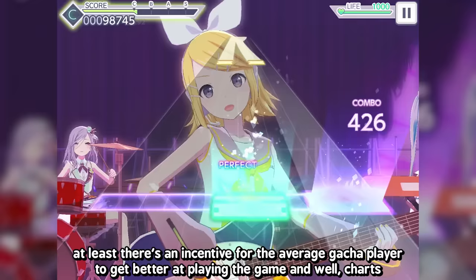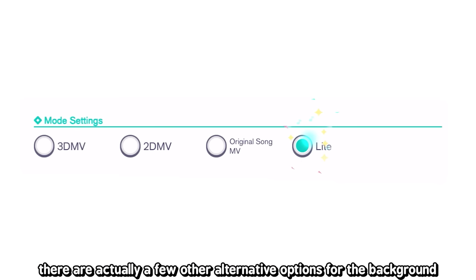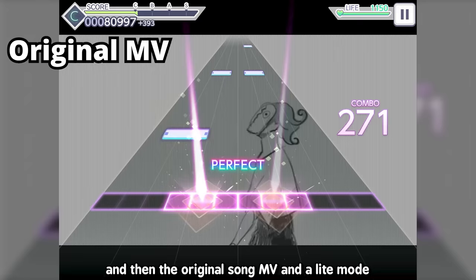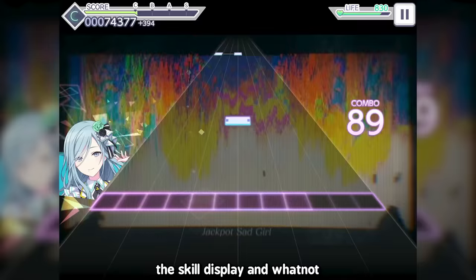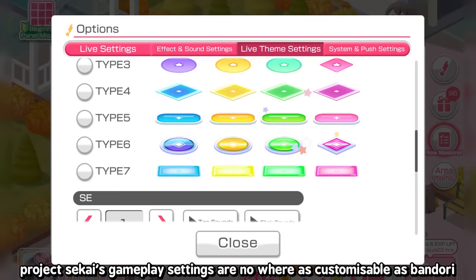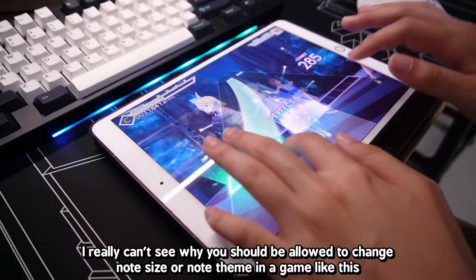The 3D MVs in the background are pretty cool and look good for a mobile game. You can turn them off in settings if you find them distracting or your device can't handle the 3D. There are alternative background options: the 3D MV, a 2D MV, the original song MV, and a light mode. The devs gave a ton of options to declutter gameplay, but Project Sekai's settings are nowhere as customizable as Bandori.